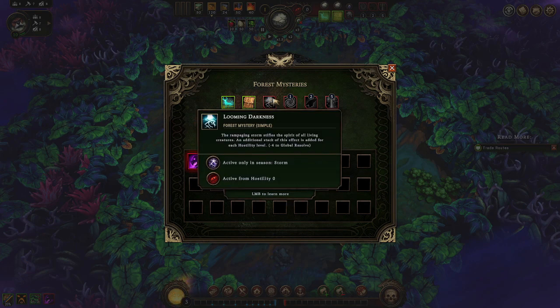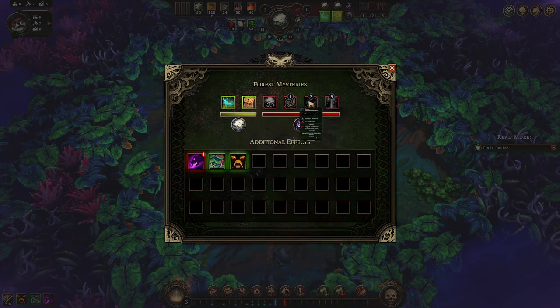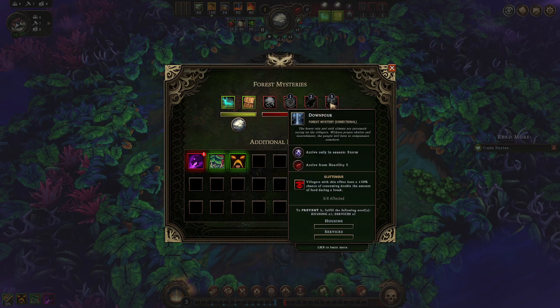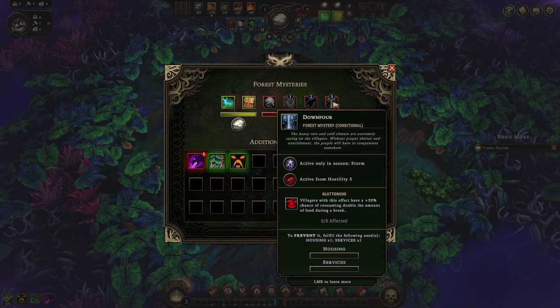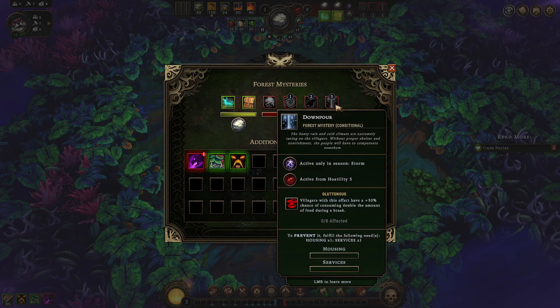Active only in storm seasons, villagers with low resolve get clothes soaked and a five percent penalty to resolve. Prevent it by fulfilling the housing need - that's not bad. Worms give negative two resolve, a stacking effect added every 60 seconds, preventable with housing. Downpour makes heavy rains and cold climate extremely taxing on villagers without proper shelter - housing and services. Those I can handle; this worms one will be the problem later.